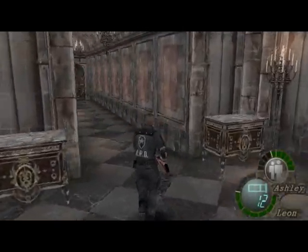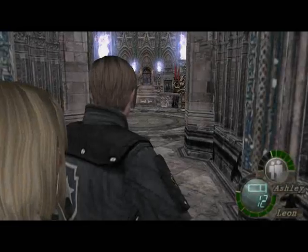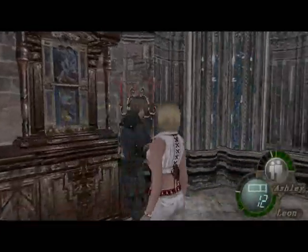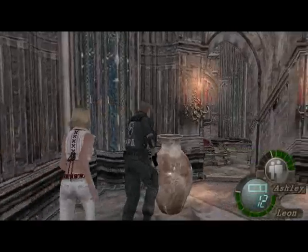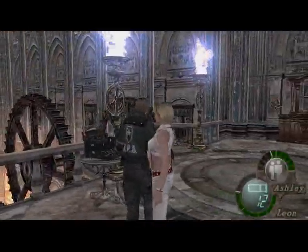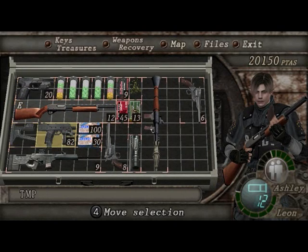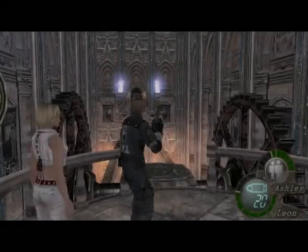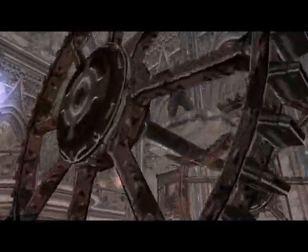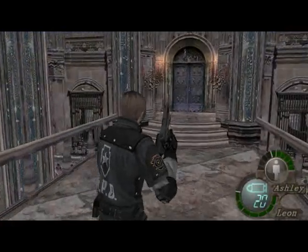Now I know which direction I'm meant to be heading, so we'll have a little bit of an explore. This bit's kind of interesting — it's a kind of annoying section, another one, surprise surprise. I really should have saved here but never mind. We get to leave Ashley behind again — yay. Wait here. She's safe, she's standing right next to a save point so she's okay.